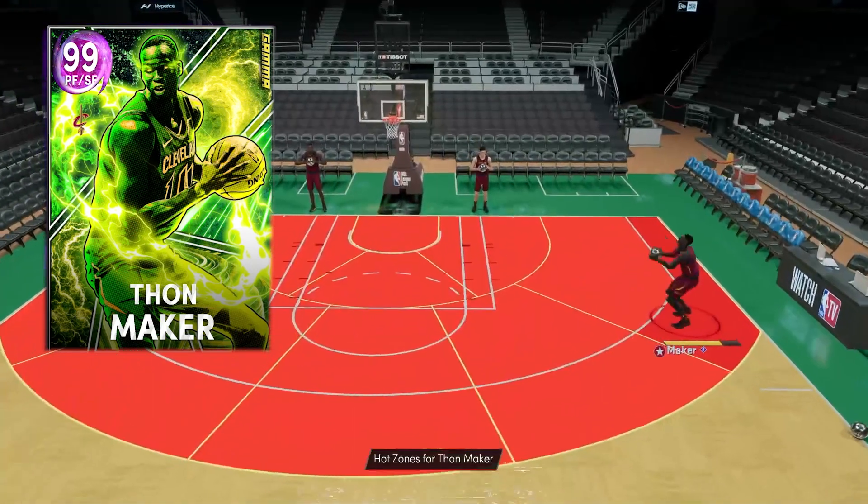We also have box, defensive leader, hook specialist, mismatch expert — which I don't think will be in effect much for Thawne Maker because you'd need a seven foot six or taller guy contesting him, and there aren't many taller defenders than Thawne Maker. Also: rise up, blinders, fade ace, giant slayer, pro touch, bailout, set shooter, stop and pop, tight handles, green machine, hot zone hunter, unshakeable, limitless takeoff, forward general, post playmaker, ball stripper, and hustler. Thawne Maker is just absolutely insane — but what else would you expect from a seven foot small forward?